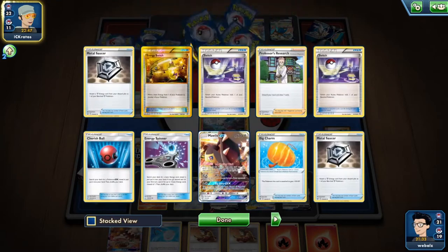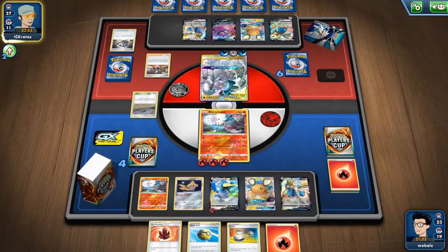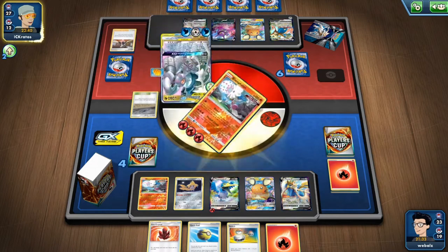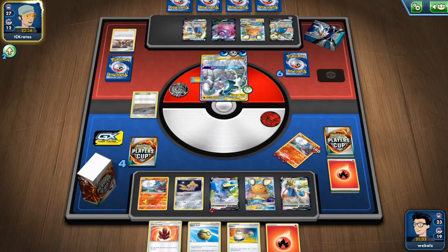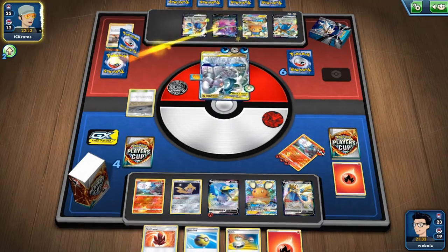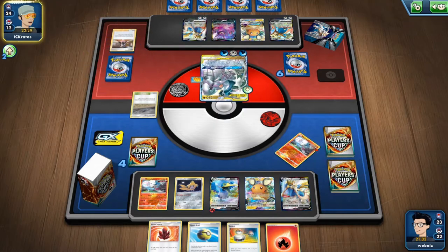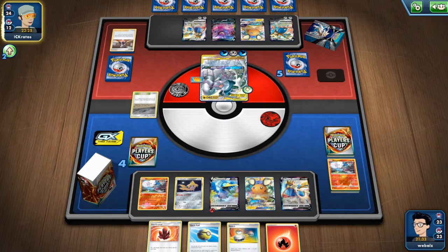What did he discard exactly? Okay, he discarded the Switch — and he used Marnie, so all our Welders are under the deck now. I will have to use the Quick Ball first to search for the Oricorio. The deck is shuffled and then I have to see what I can get. He got another Charm — that's also bad. So we need seven energies now, not only six.